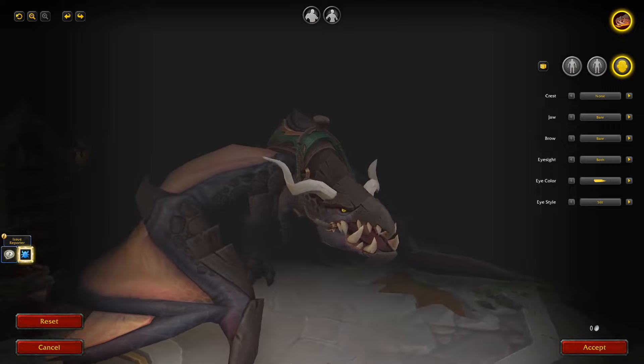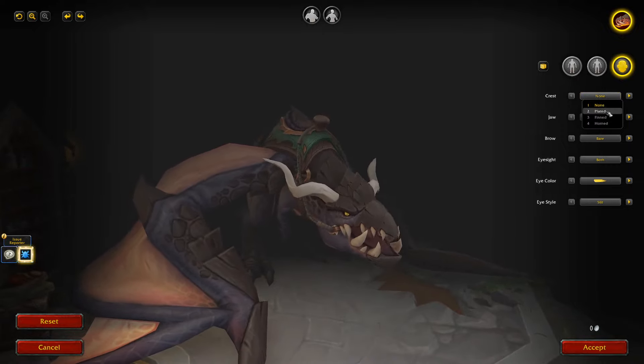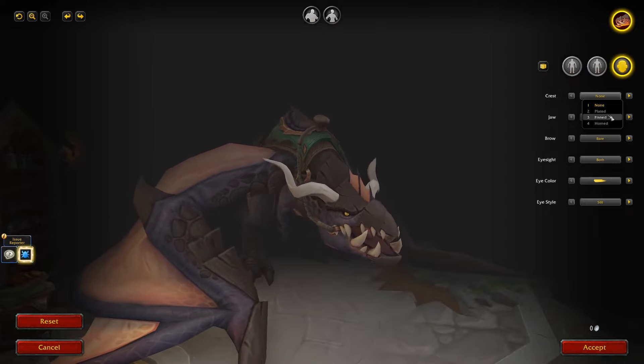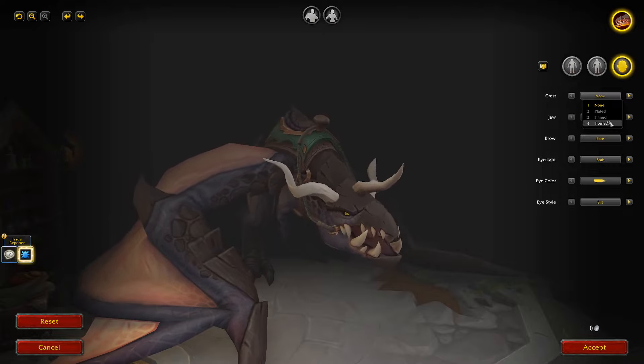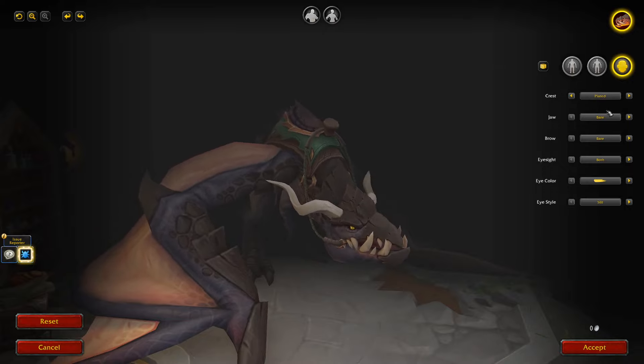And then we have the Head customization. For the Crest we have None, Plated, Finned — that looks a bit interesting — and Horned. We'll go with the Plated to match the back.